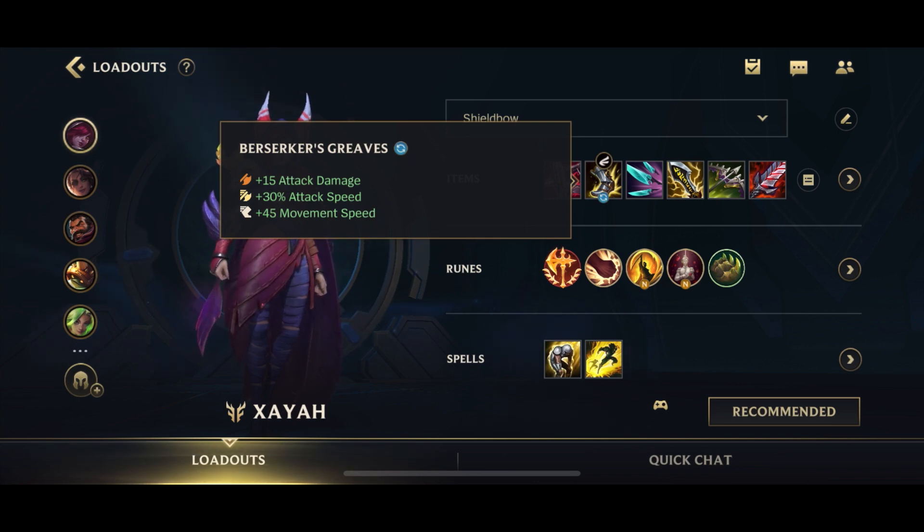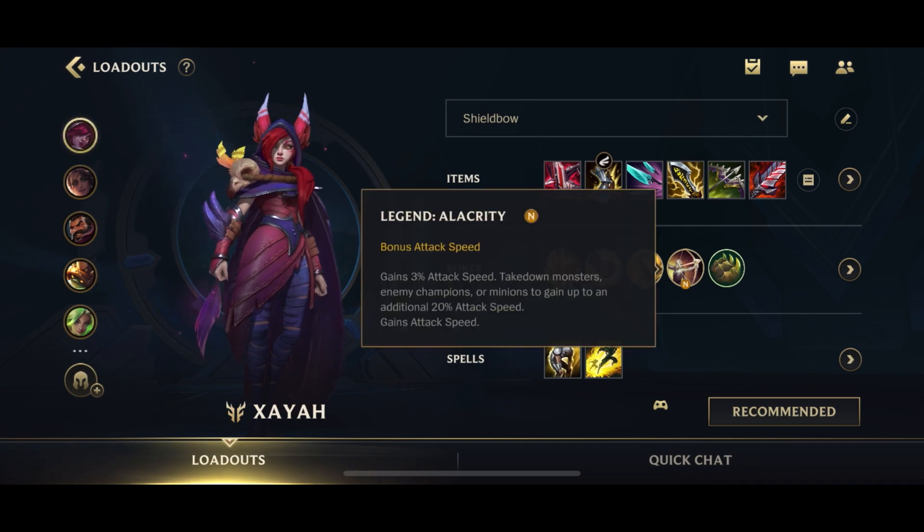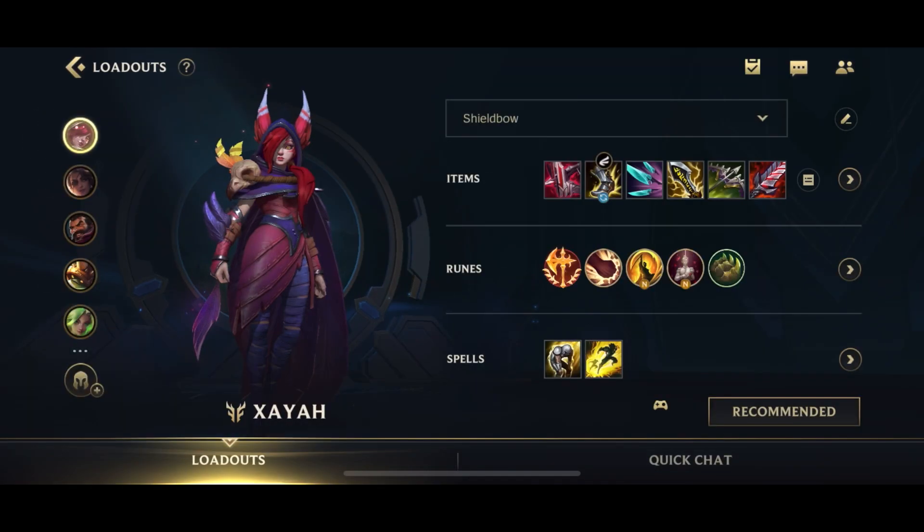Now in the new patch, if you just go for Berserker's Greaves which gives you 30% attack speed, plus you go for Legend Alacrity which gives you a total of 20% attack speed, you're basically getting almost the same attack speed as a Phantom Dancer without having to actually build a full item. You do lose out on a little bit of AD as well as the movement speed, however the main reason you're building Phantom Dancer is for the attack speed, and that's why Phantom Dancer is now not the best item anymore for ADCs.